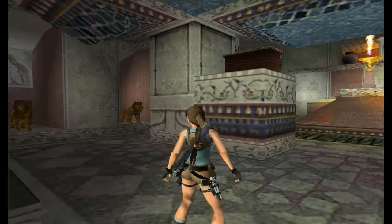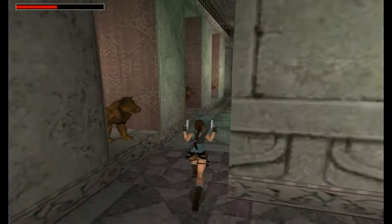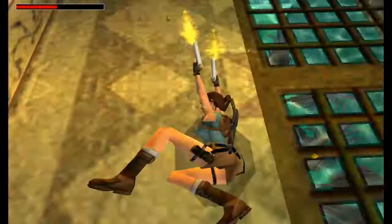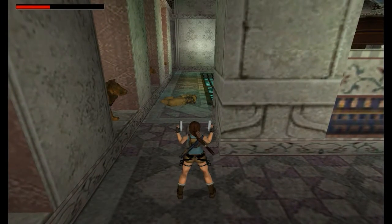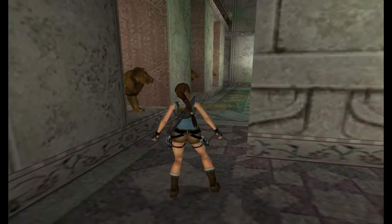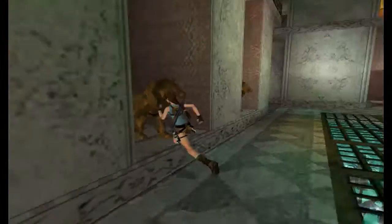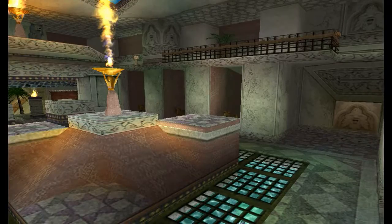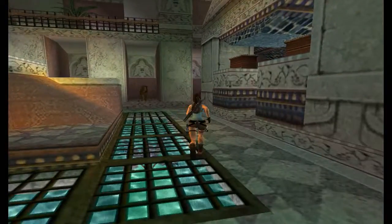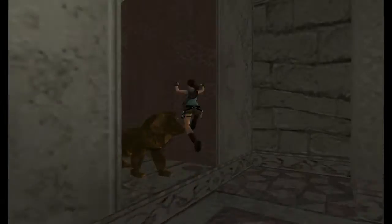In this main room you've got left and right there are lion statues, and on the left the third one actually has a lion behind it. Right, so what we want to do now is there are two levers we need to pull. Two of these lions have levers as tails — so that's the third one on the left just here. We can see what that did, and the second one is the first one on the right as we enter the room.